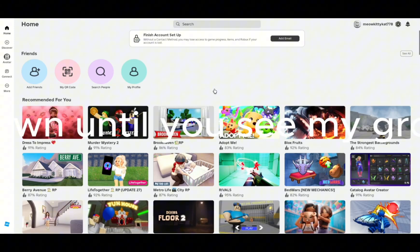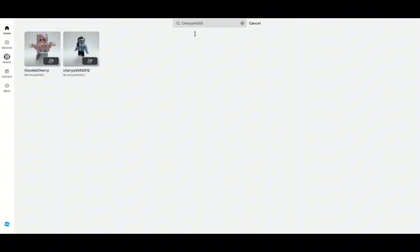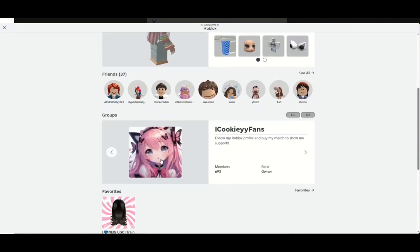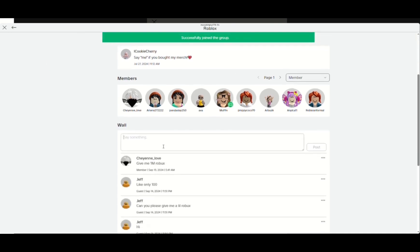The second way is also very simple. Go to Friends and search Cheerikit 565 with 2Y. Click this one and follow it. Scroll down until you see my group — it's this one. Join the group and comment done. You can get Robux this way because I have group funds and I can donate you guys.